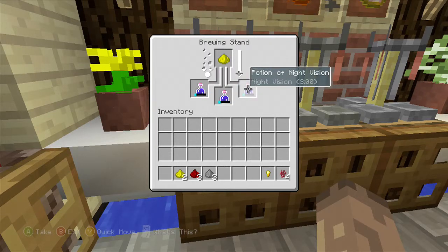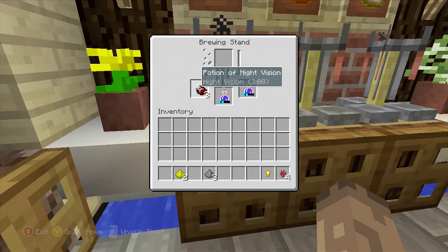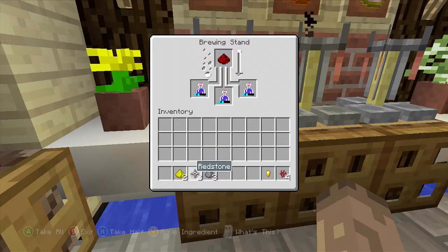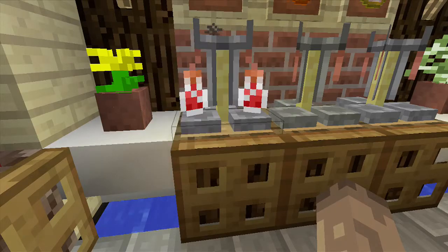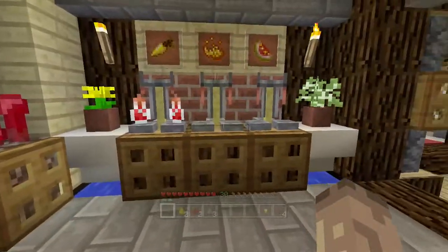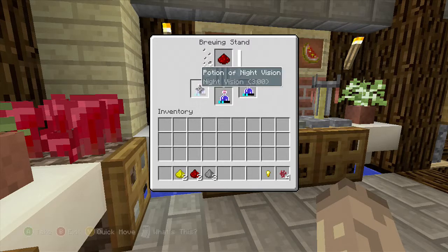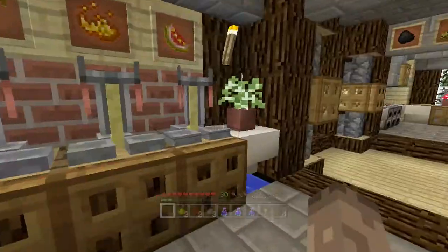Glowstone is probably wrong, but we'll see what we get. It turned into potion of night vision - still potion of night vision. The bars at the bottom changed though. I think the glowstone makes it more powerful, but you can't really get a more powerful night vision potion because it kind of just does its thing. Oh - that did a whole eight minutes! That's spectacular!